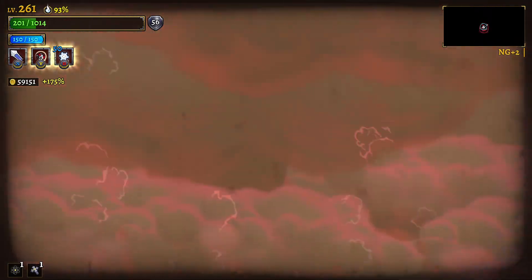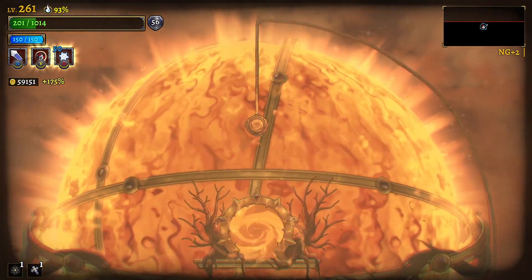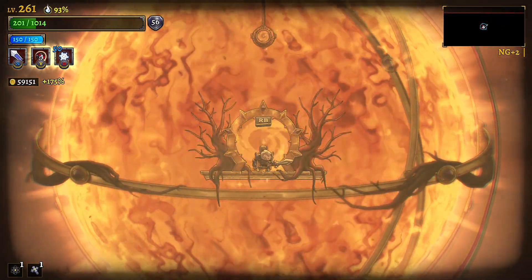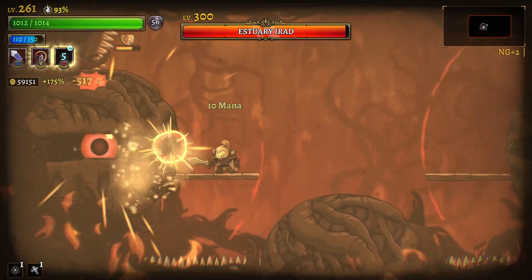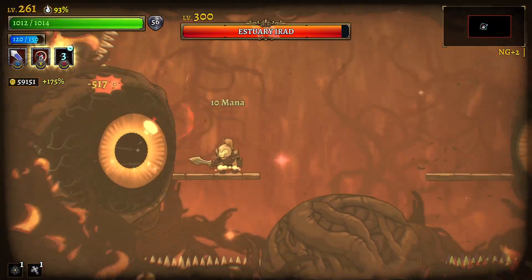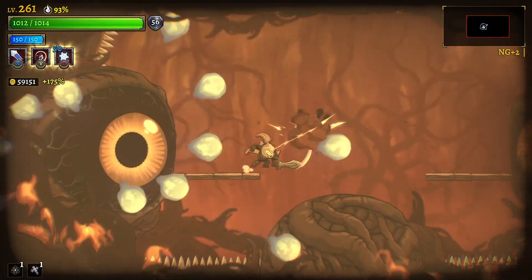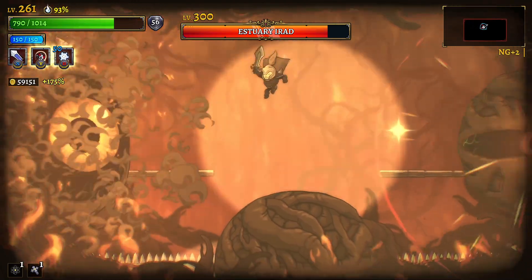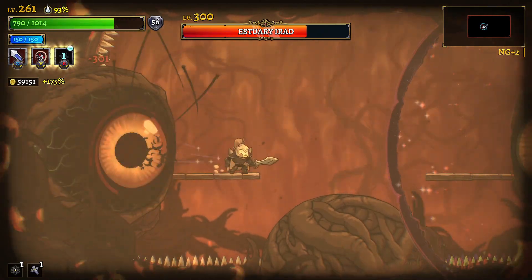Don't dash into electric fences that do damage to you. I should be healing 80% of my life, and 80% of my life is 800 and something. Almost full. I'm going to freeze and attack instantly. Freeze has a cooldown - I knew that. Boom boom boom boom, yes.